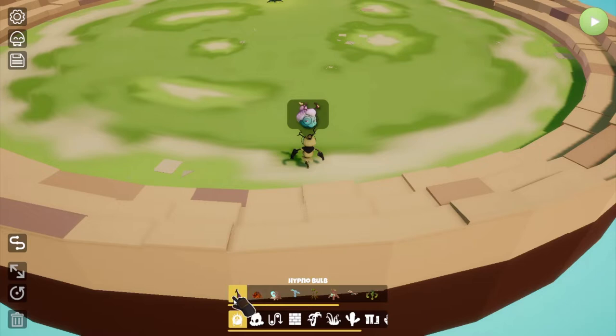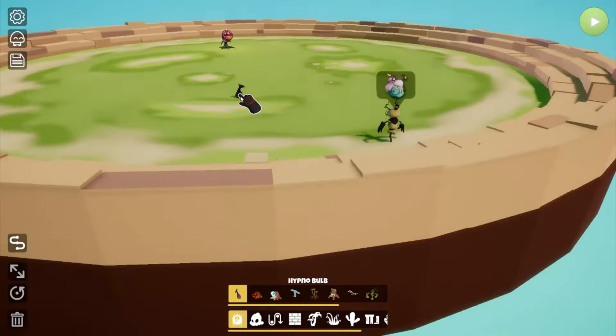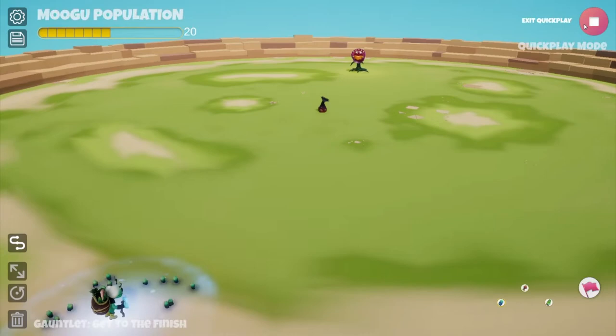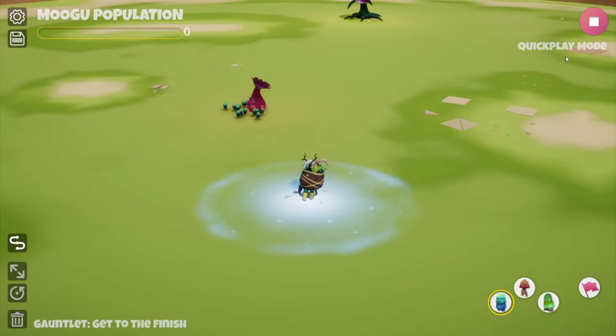Take the hypnobalb, click on it and drag it in — you can place it wherever you want. WASD moves your camera and you can still rotate while holding it. Let's place the hypnobalb right here, hit Escape to get back to the menu, then press play. As we move closer to it, it's going to beckon all of our Mugu in and keep them trapped over there.